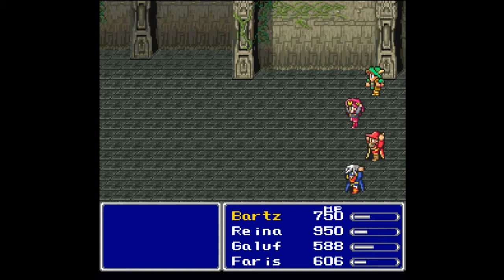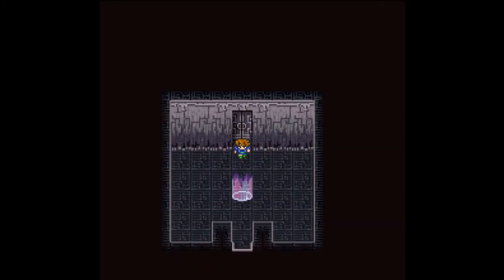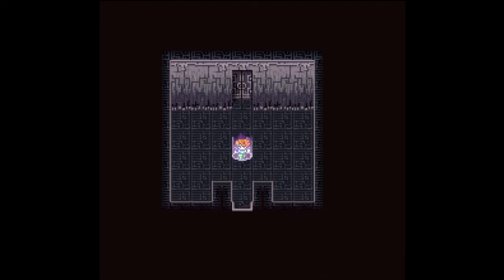945 gil, 445 experience, and two ability points. We learned Time Slip — another new blue magic, very nice. We also got a Speed Drink as an item drop. I don't use the drinks much but they're definitely in that 'too good to use until endgame' category. I need to save here.